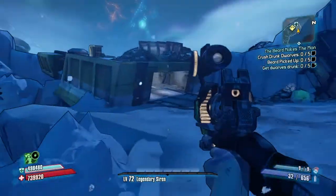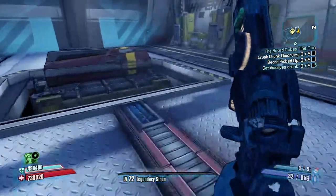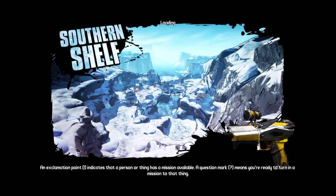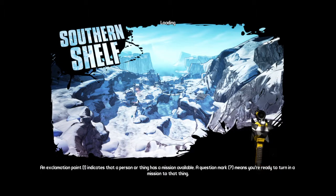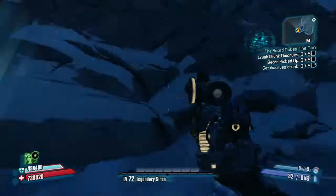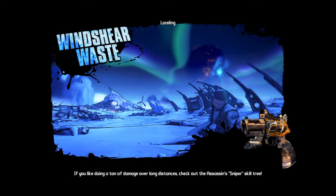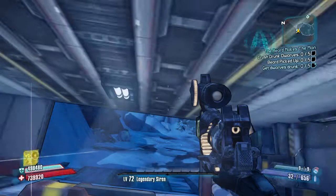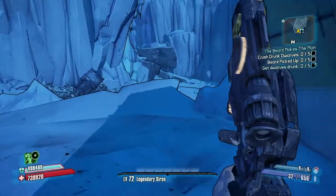That is not how I'm going to farm him, though, because it takes a while to get over there. What you want to do after killing him is go into the Southern Shelf. You might be thinking, oh, this is a bit weird, this isn't where the boss is, but you'll understand in a second. When you go into the Southern Shelf, you want to straight away turn around and go back into Windshield Waste. This won't respawn the boss, but after you go back in, you then simply want to save and quit.